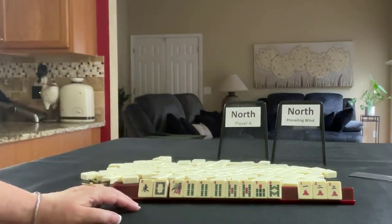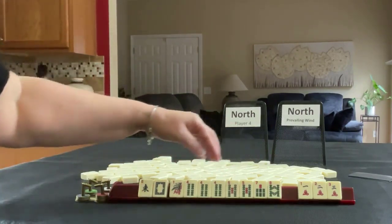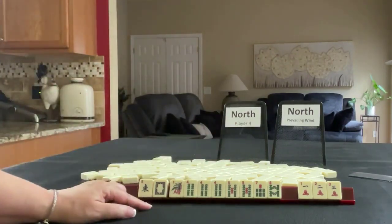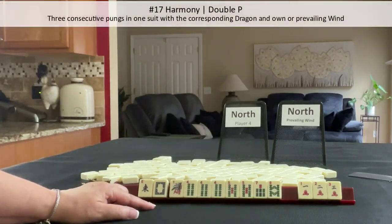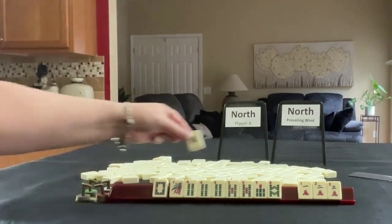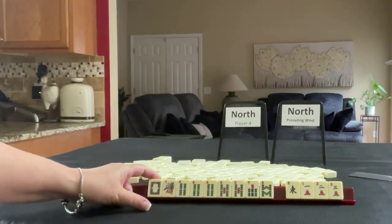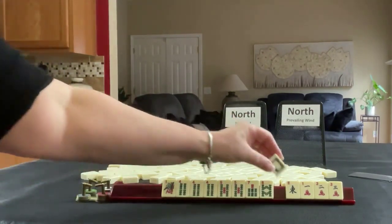There's a hand under sequence hands, and we have a little bit of a sequence — four or five. So I'd say page 18 is going to be where our hand will be eventually. Harmony number 17 is three pungs in a sequence in one suit with a pong of corresponding dragons and a pair of owner/prevailing winds. So we don't need this East, and we have to have the corresponding dragon, so we don't need that either.